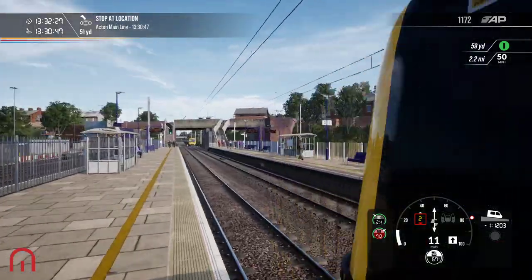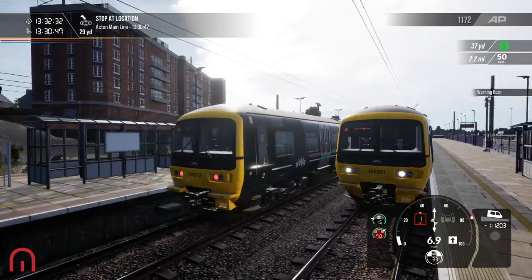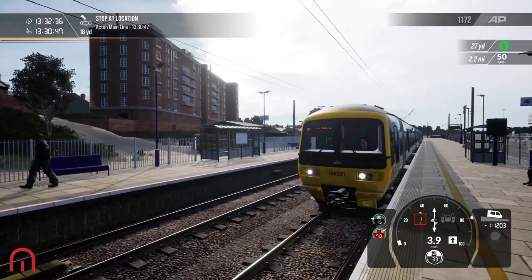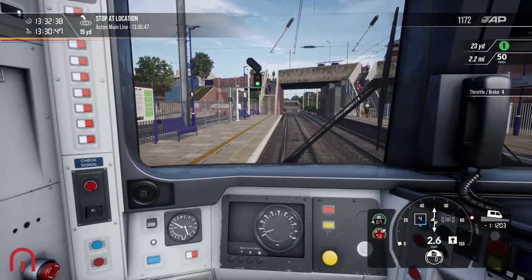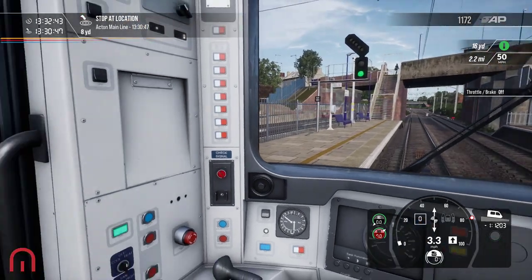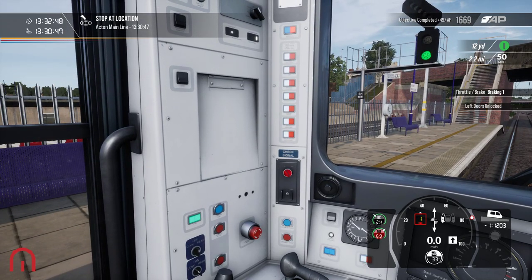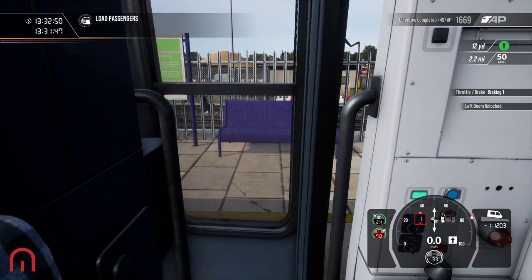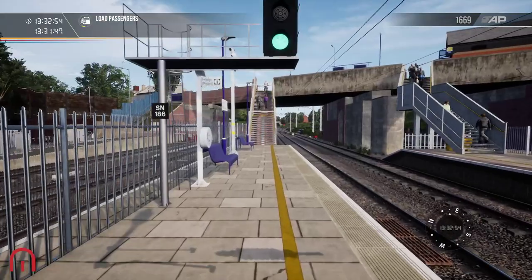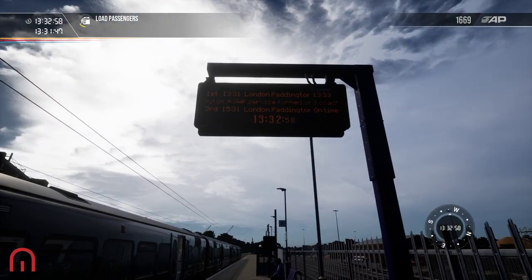Looks like we've got a fast one going through. Let's stop at the right point — slightly under. Anyway, let's have a look at the passenger information screens. As you can see: 13:31, 2:31 and 3:31. And look, it's saying we're running late, which is correct.